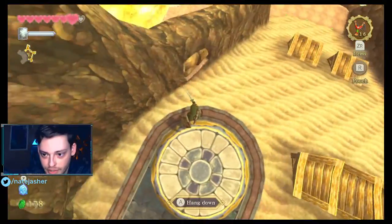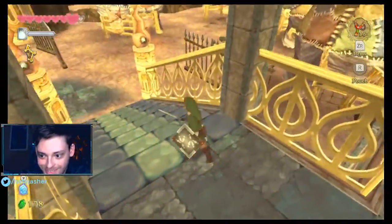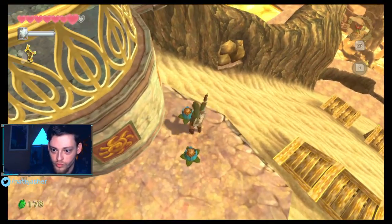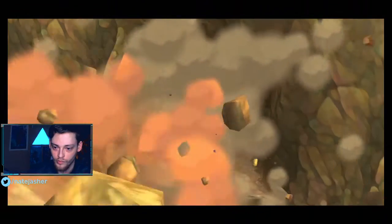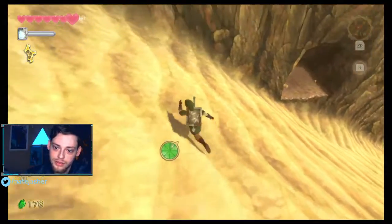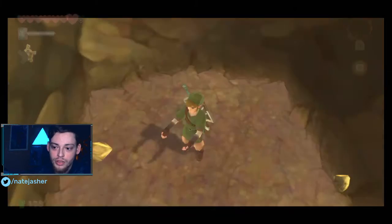We need to get there somehow. There's bombs - we need to throw bombs down and break them open, so let's see if we can pull this off. First try! As long as you're running, you're pretty good on the sand hill. Alright, that's piece four.